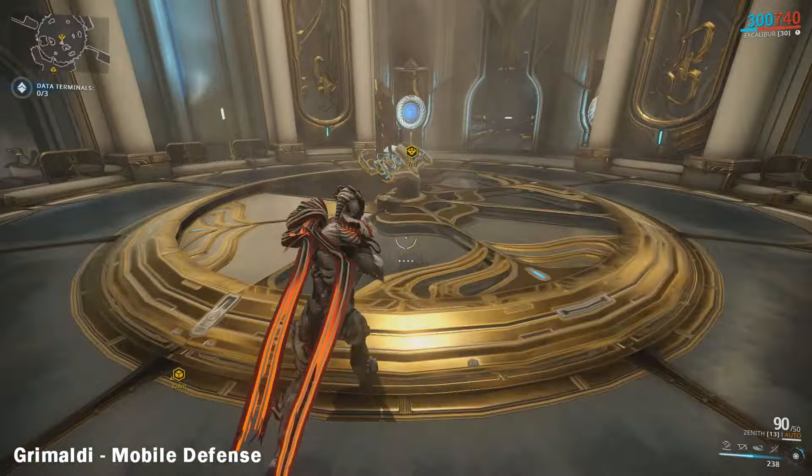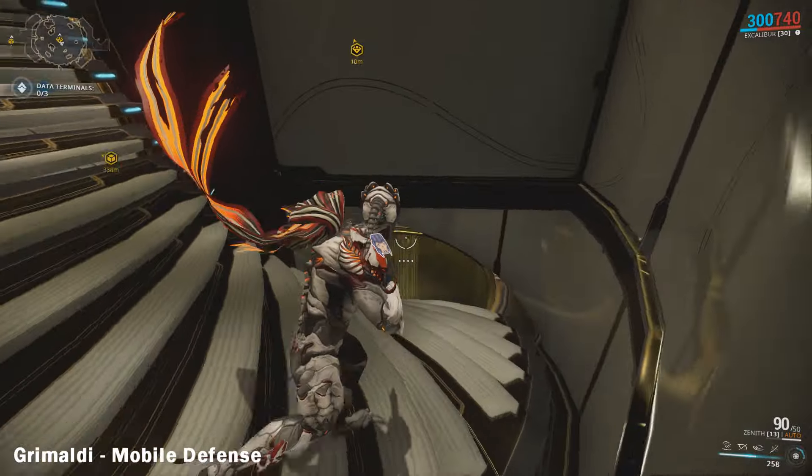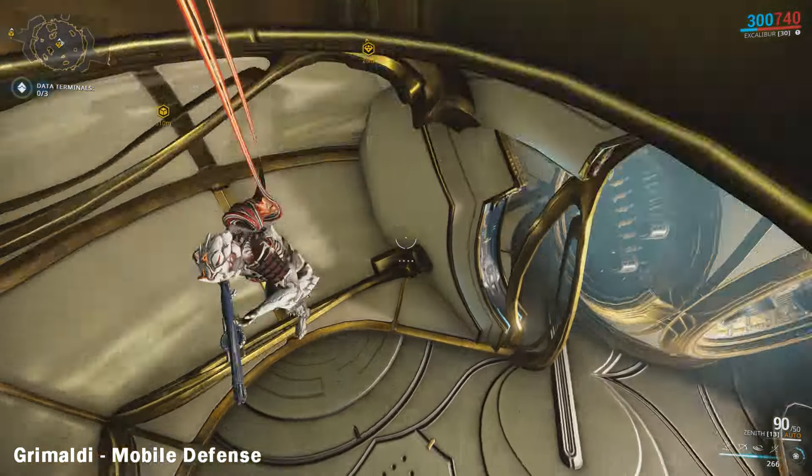Once all of the orbs have been activated, head to the staircase which is located in the dead centre of the room, go through the portal and receive your Power Drift mod.